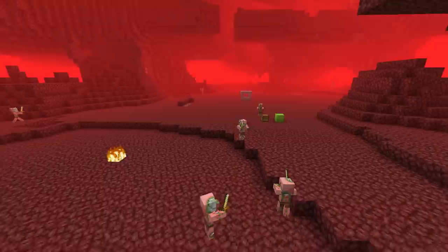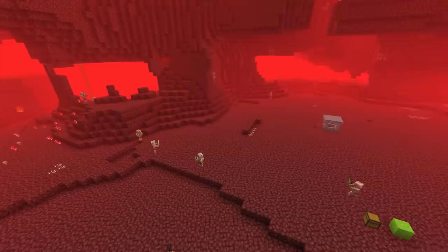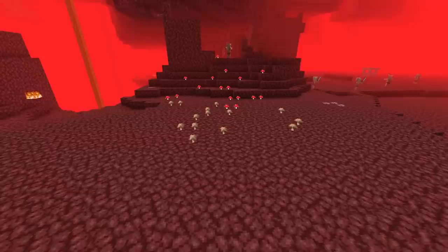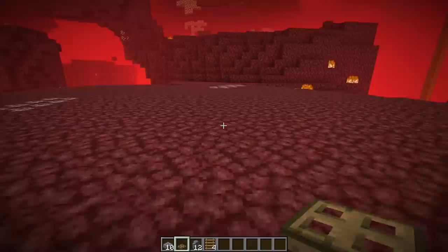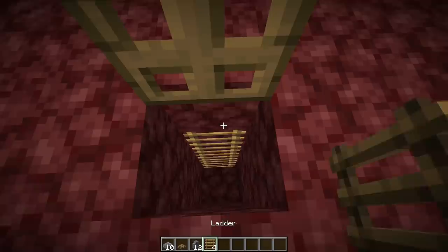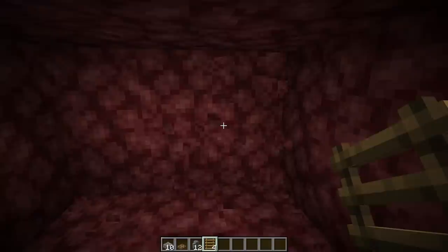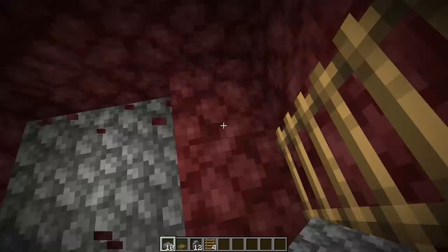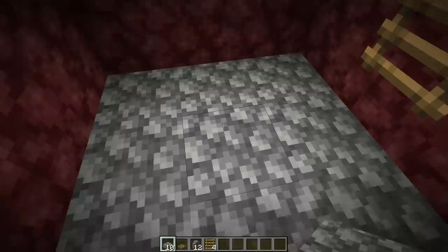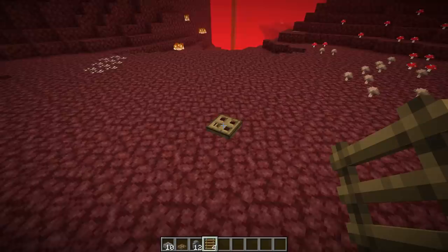Build location is everything — to get the best rates, build the farm in a flat, open area of the Nether. Once you've found your spot, go to about the middle and place a trapdoor, then open it. Dig down about four blocks and place ladders so you can descend. Dig out a safety room below the farm where you can go if things go wrong. I highly recommend placing slabs on the floor so zombie piglins don't spawn inside — once you aggro one, a bunch will come, and you don't want them spawning in your safe room.